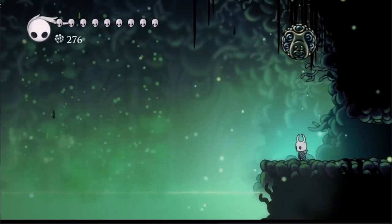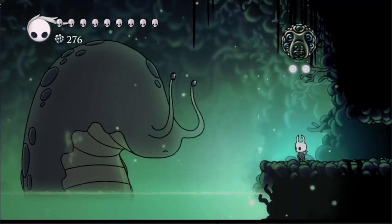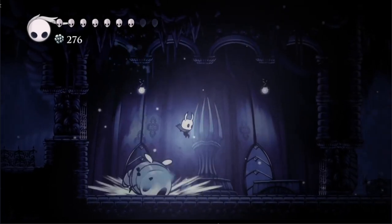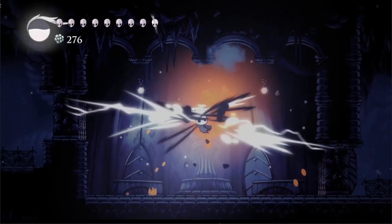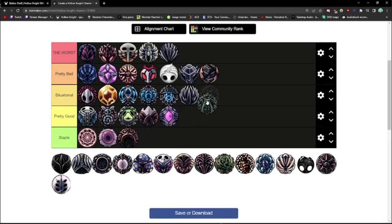Shape of Unn is obtained from Unn in the Lake of Unn, costs 2 notches, and turns the knight into a little slug that can move around when focusing soul. Other than being adorable, this charm falls under personal preference. I would take Shape of Unn over Quick Focus, but Quick Focus synergies outshine it by a little too much — meaning Shape of Unn is just situational.